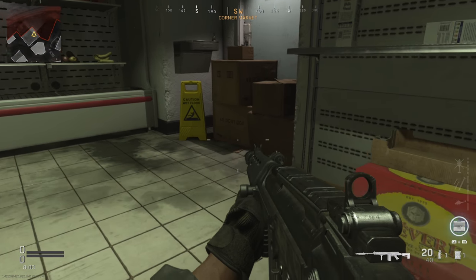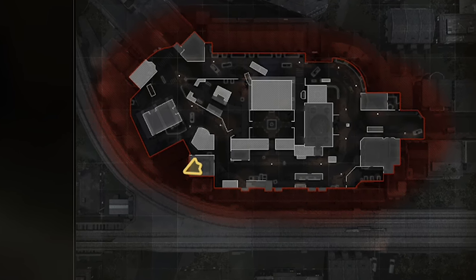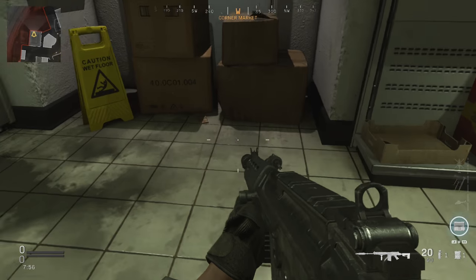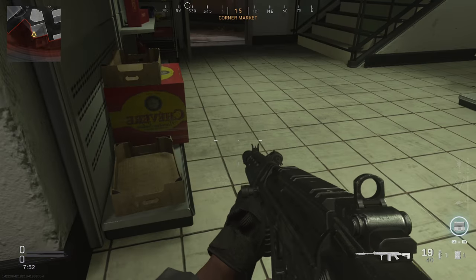The first one is located in this corner right here. It is located here on the map — if we just zoom in real quick — it's just in between these boxes next to this sign. All you want to do is aim at it and shoot it. Four more to go.